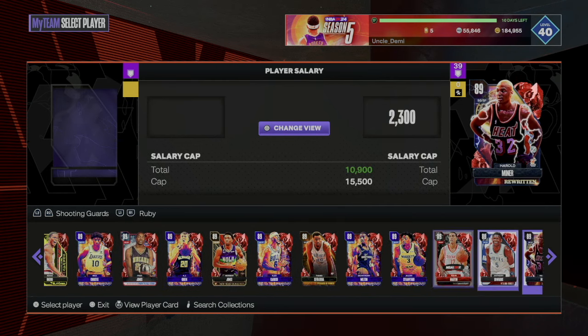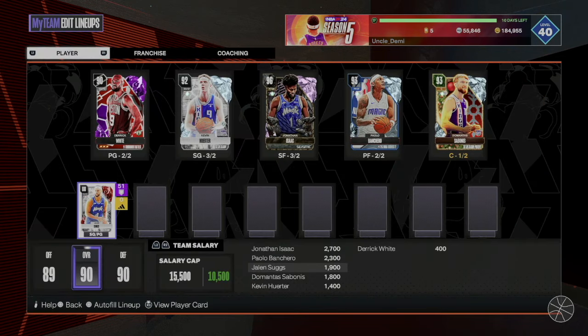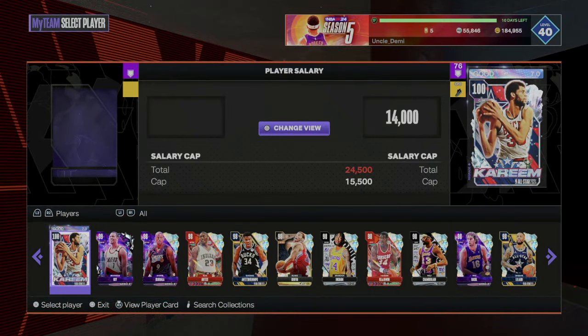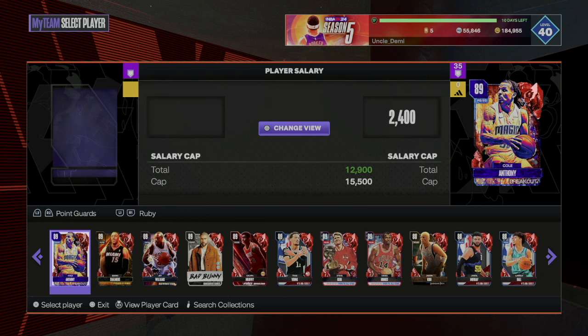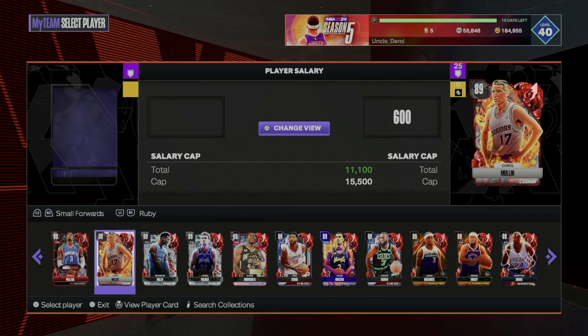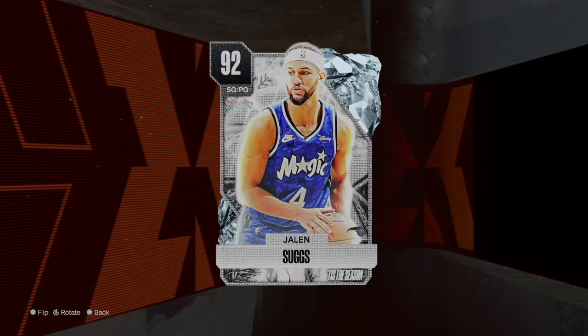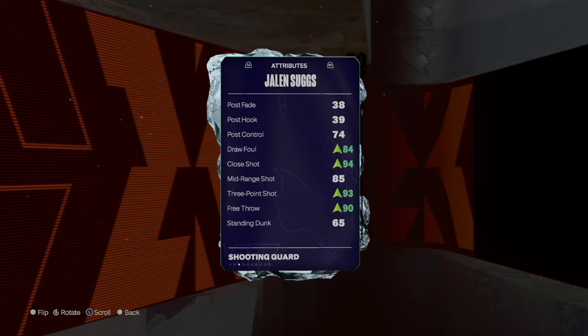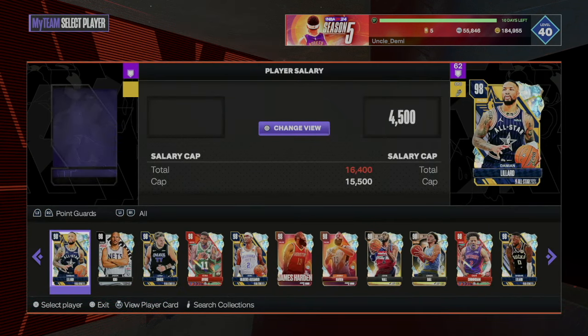For the shooting guards we're going to use the tandem of Wagner and Suggs again — that's a really good value. Wagner becomes an 88 overall for $1,900, and Suggs, who starts as a small forward ruby, pairs with him. They both jump up to around 92-94 overall respectively. They're familiar cards at this point but they're just going to be good — nothing new here, but solid.